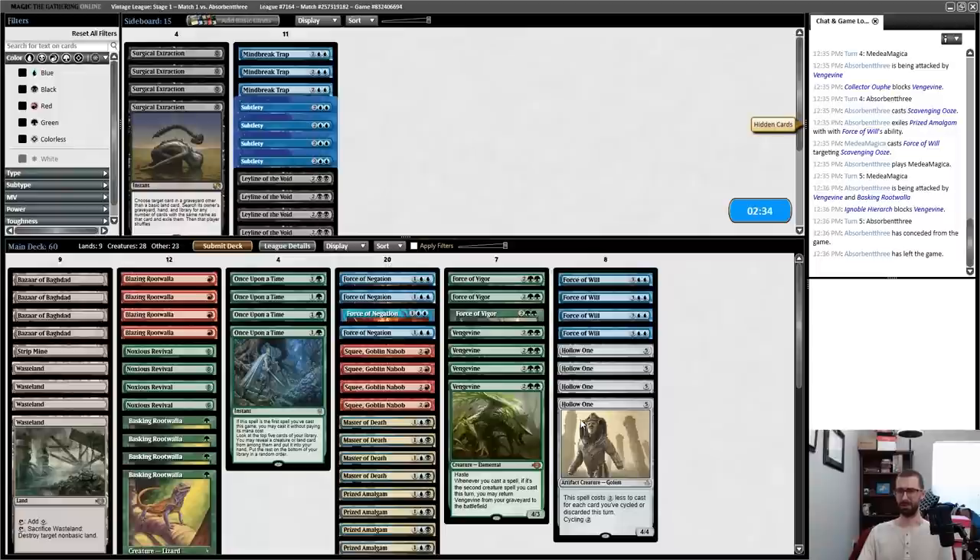I don't even know that I sideboard here — I have the Force of Vigors in my deck already, which is what I'd kind of want, and I'll keep the Force of Negations for Blood Moons. I'm going to play a couple of Subtleties.